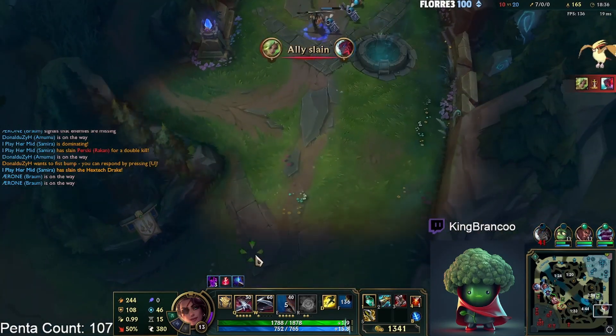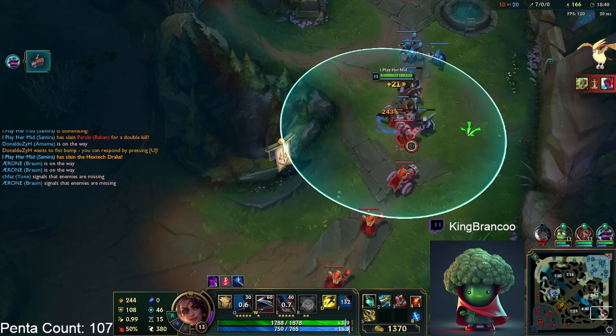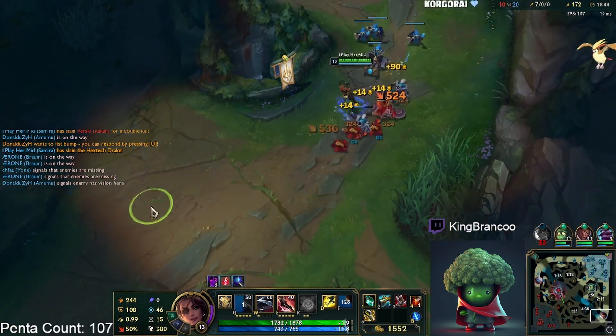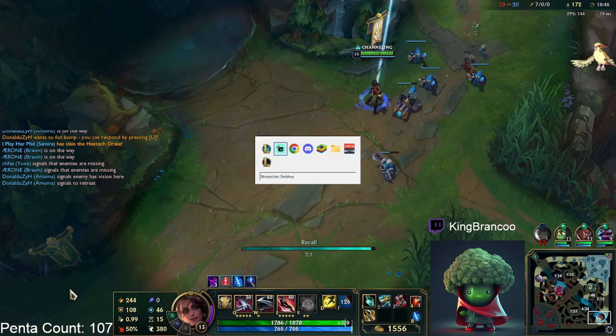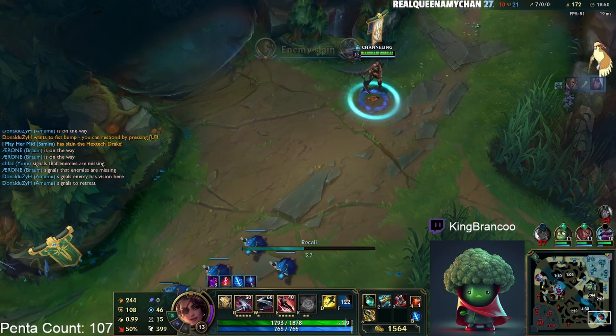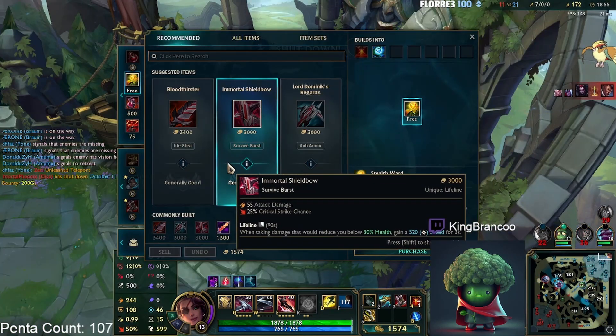I gave up a mid lane wave to help the Amumu there, so again another rotation that got me a pretty big lead. Increases your chance of winning the game — if you take that mid lane wave you don't get anything, you don't get the double kills, and the Amumu might actually be dead which would be pretty bad.